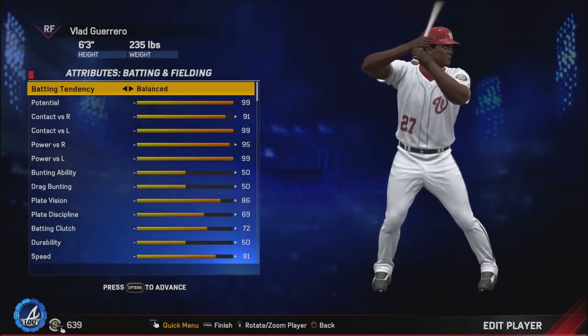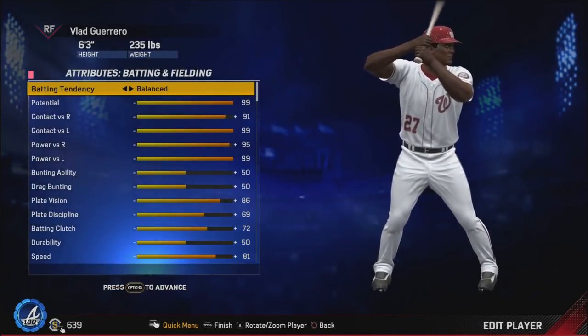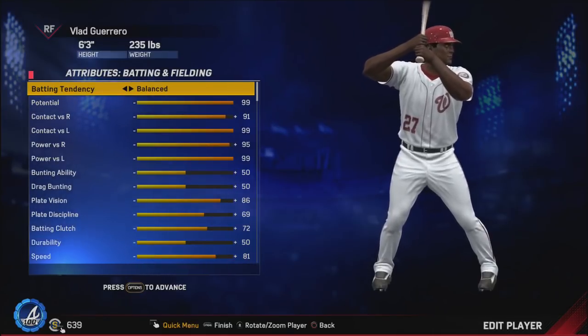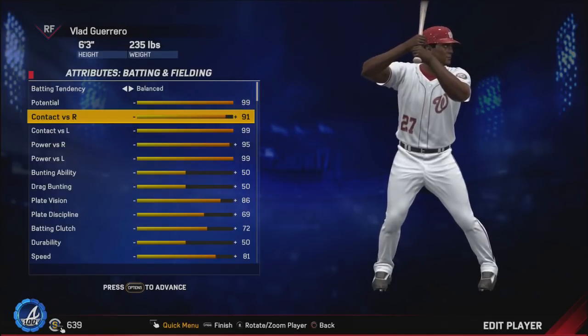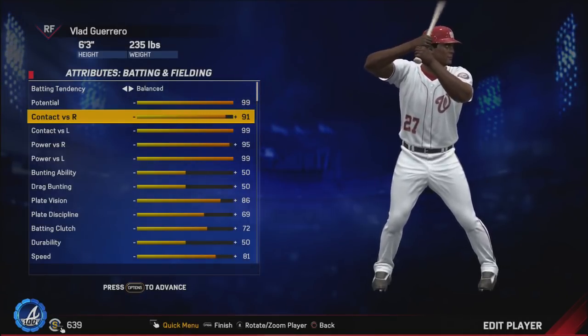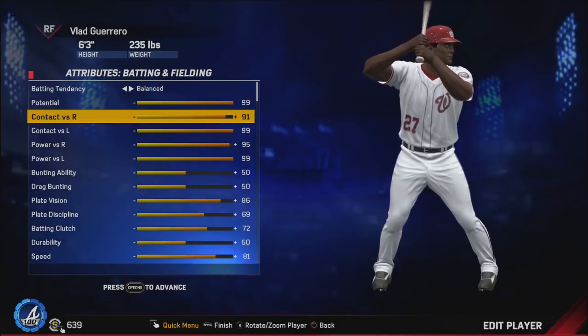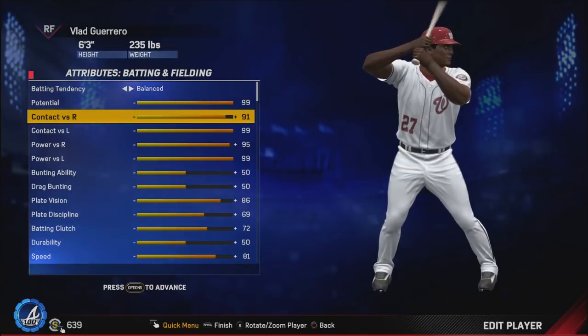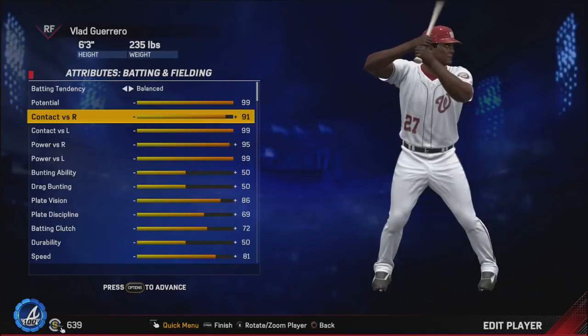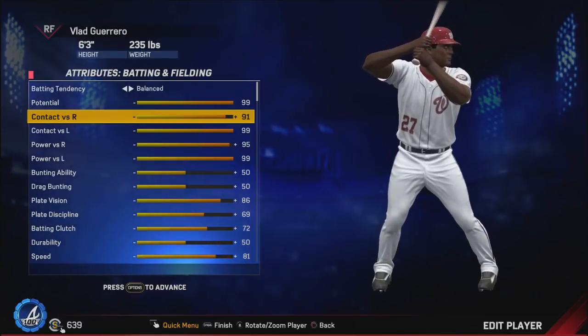Starting out with contact versus righties, I gave him a 91. He hit .336 versus righties in 2000 — very, very good, but not quite 99-worthy given where the rest of the league was at the time. Still a really excellent year versus righties. Versus lefties he was an absolute monster — he hit .376, which is just absurd — definitely deserves 99 contact versus lefties, so that's what I gave him.